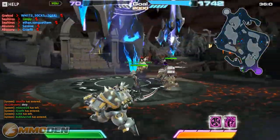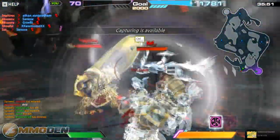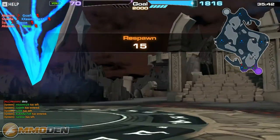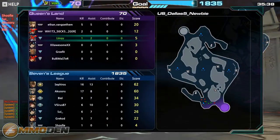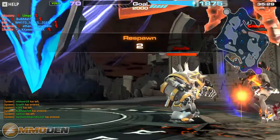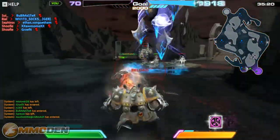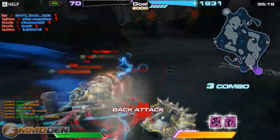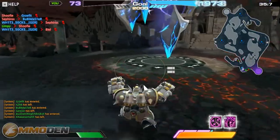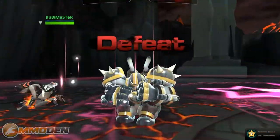My EMP didn't help at all — basically a futile attempt to get anything done. At least I got one kill, which is better than a couple of my teammates. Players are leaving left and right because the game is completely unbalanced. This is the first match I've seen like this — the last match was really close. We got one more kill and then we lost.